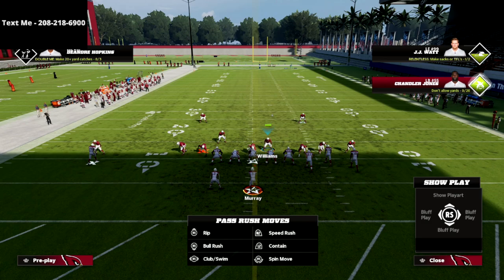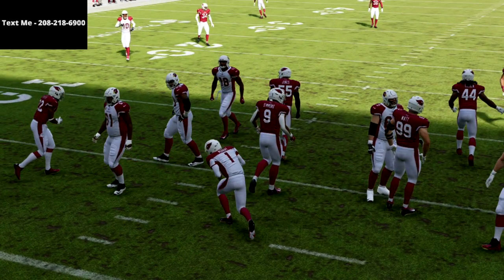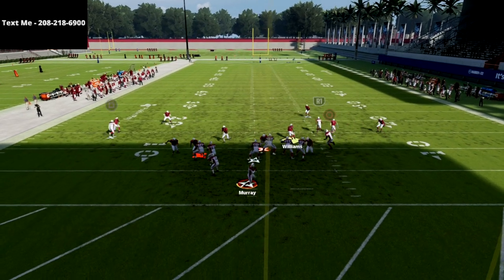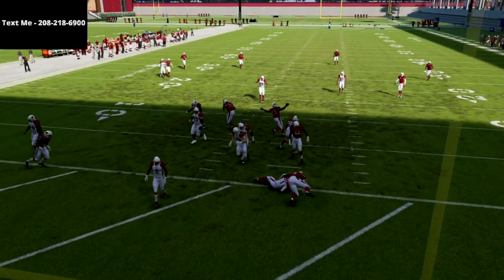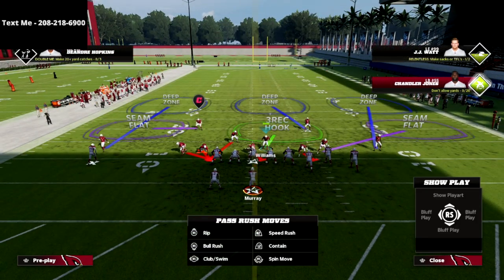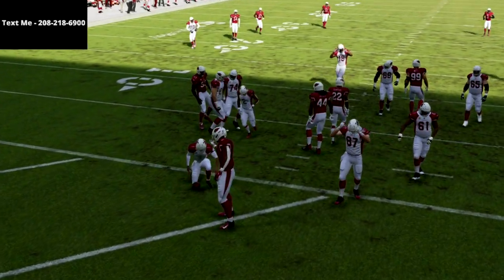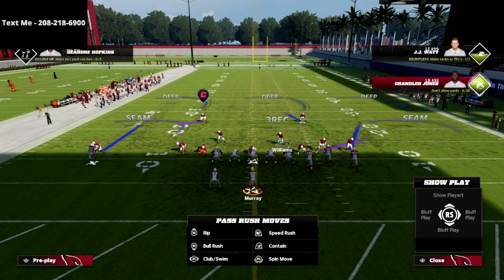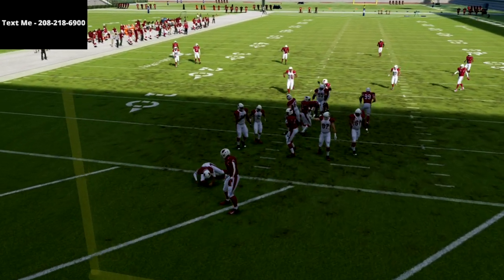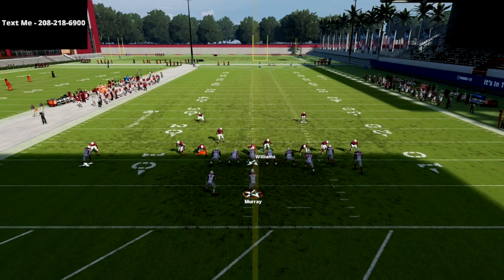What happens if they max protect — blocking both the tight end and the running back? At the snap, that is actually the worst protection of all three. That left-side linebacker is going to consistently come in free every single time against max protect. It does not matter if they slide, ID, or double team — you will guarantee yourself pressure specifically against max protect gun bunch. We're only sending five people.